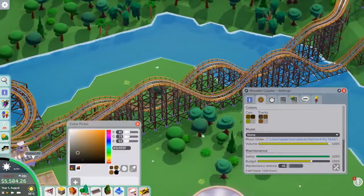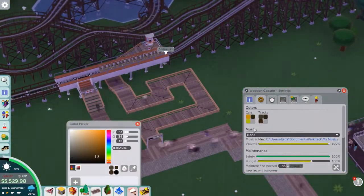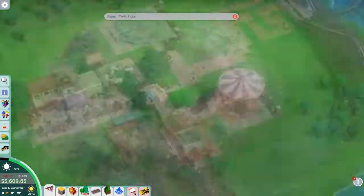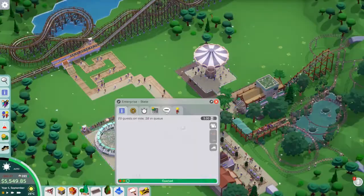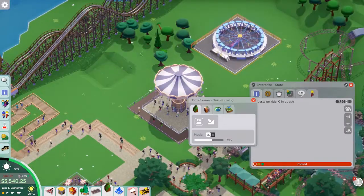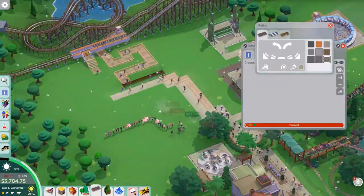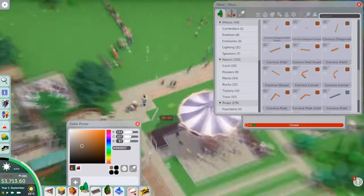I don't really like the default colors on the wooden coaster, so I change it to a darker brown — like the color you get on wooden coasters in the classic RCT games. Now we're just trying to meet the goals and get more rides in. I move the Enterprise over and add the Top Spin as well, so we've got two good thrill rides to draw more guests in and sell those tickets.